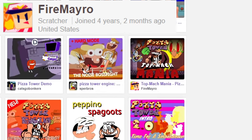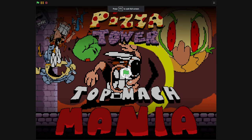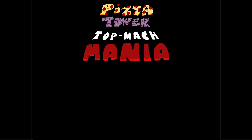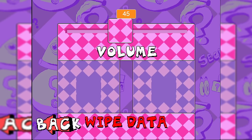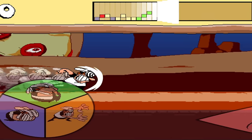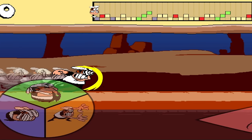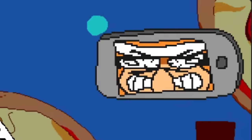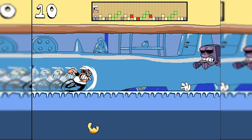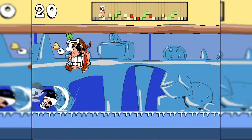Next up is a project called Top Mach Mania, and the concept for this one is pretty simple — you run. When you open up the project, we're greeted with something we haven't seen in any of the other ones: a main menu. They also have a settings tab and a shop — more on that later. Getting to the actual game part, your only goal is to keep running for as long as you can to get a higher score. You can blast through pretty much every single enemy, but there are still some obstacles in your way. You do have a few more moves at your disposal other than just running, one of those being the grab.